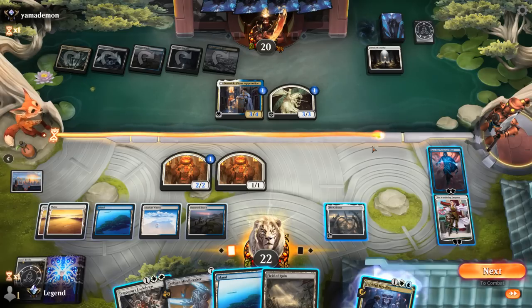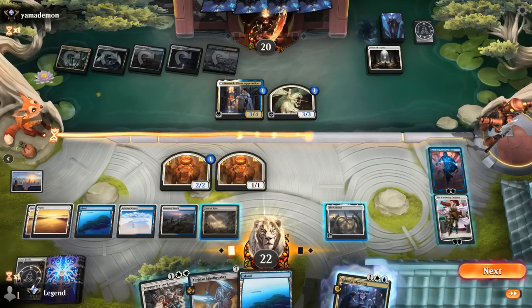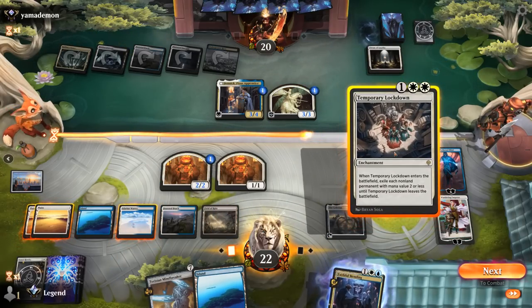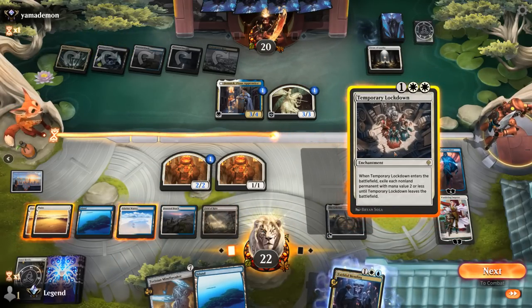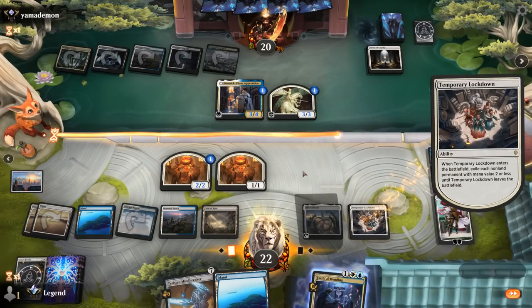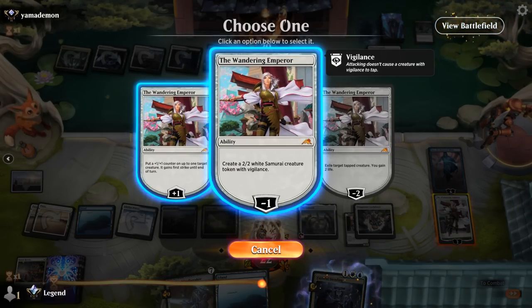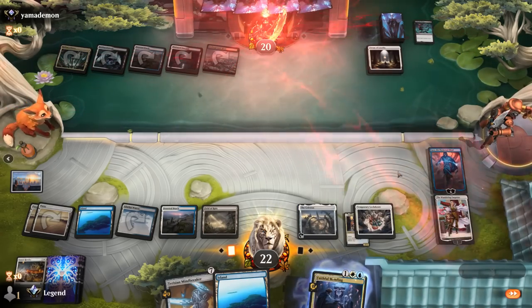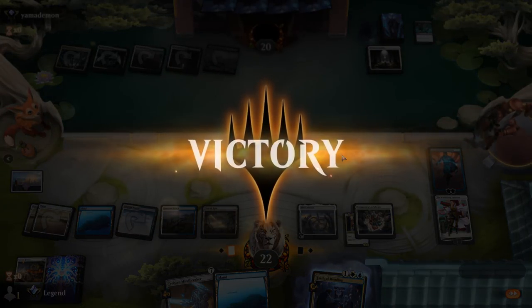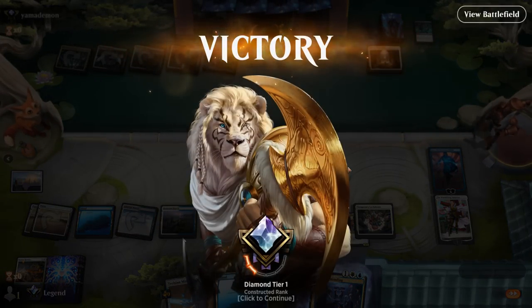Instead, maybe time for Lockdown — get rid of their creatures — and then Field of Ruin for Restless Fortress. Keep ticking up Jace. Still have the option of flashback Mending. Now I'll make a token — and that's enough for a concession. Didn't even need to go through the motions, but I think we were in a pretty good spot to mill them out. On to the next one.